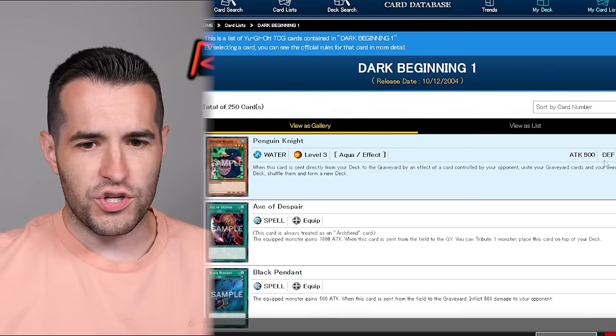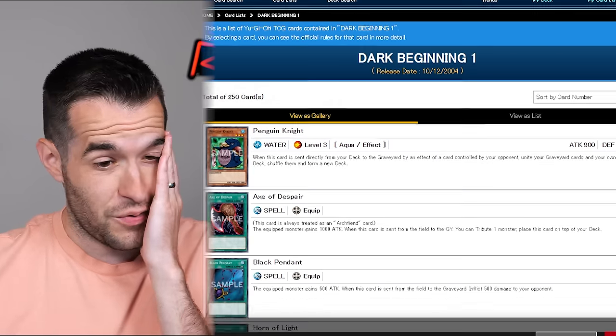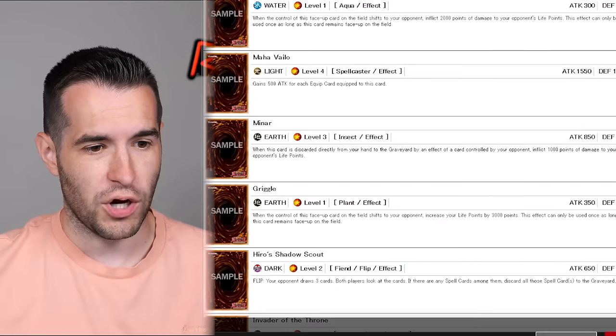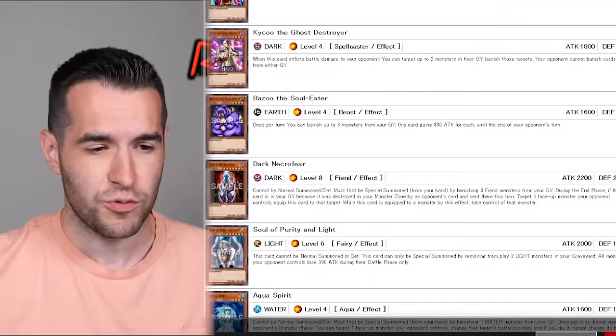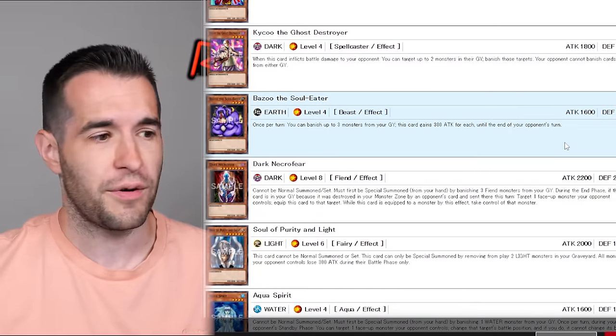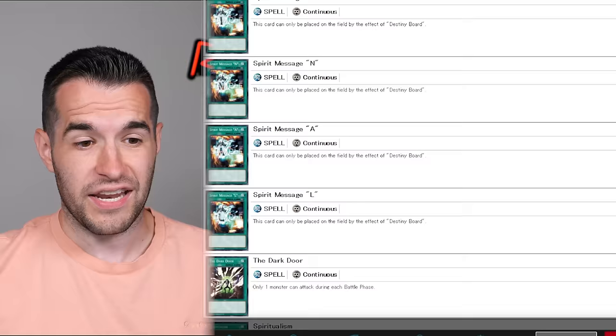Does that just mean we open Dark Beginning or Dark Beginning 1? I'm gonna take a look at 1 and 2. I can't remember exactly what's in these. Dark Beginning 1 is more of the MRL era, so it's a little bit older. Dark Beginning 2 is probably a little better because it's got LON, which has some better cards in it. We might just want to go all in on Dark Beginning 2, just do 10 packs. There's some bad cards in here, like the Spirit Messages — we really do not want to touch those. Only 10 packs. We're playing Gage, so it's fine, we only need like 10 packs to beat Gage.